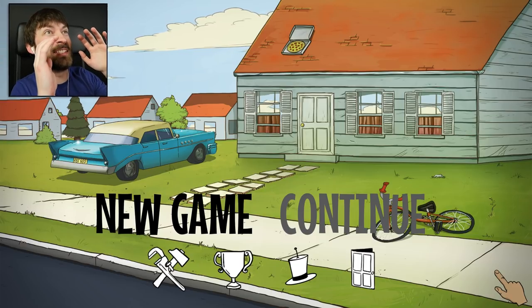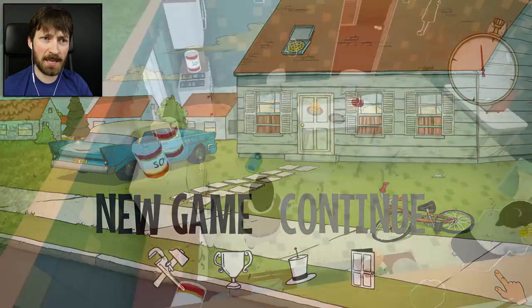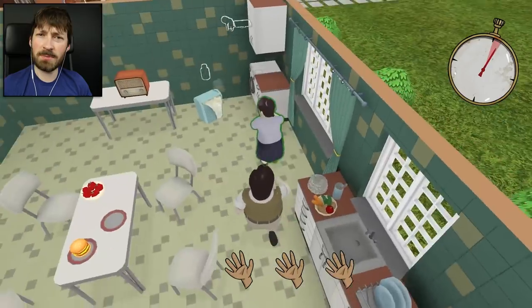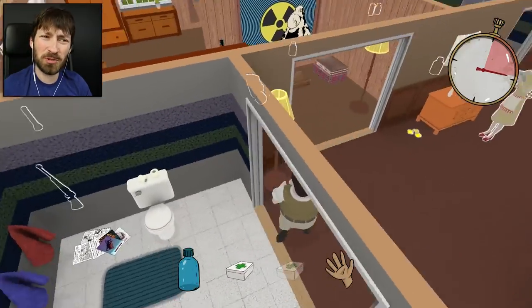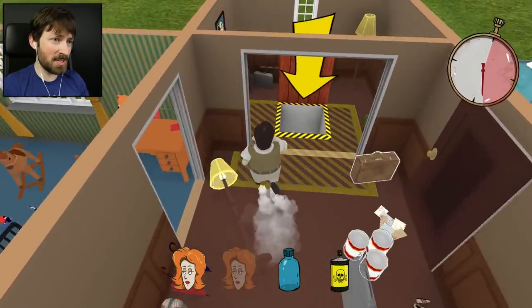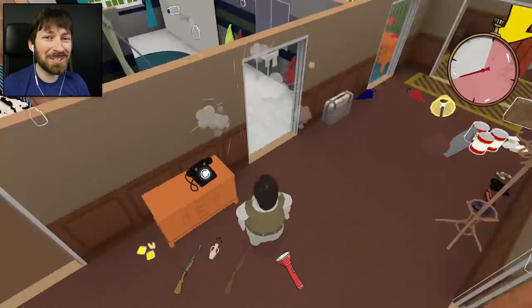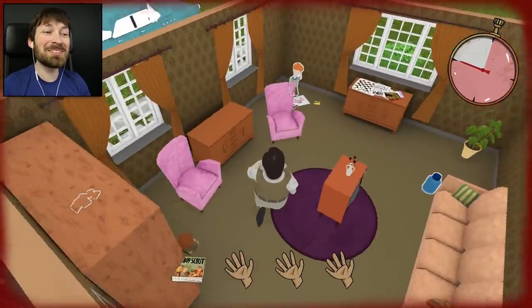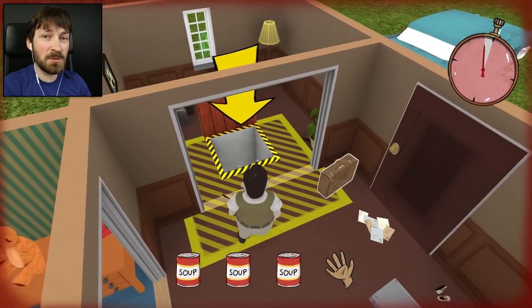What's up guys, and welcome back to 60 Seconds! For today's episode we're going to try once again to get a new ending for this game. They updated the game introducing three or four new endings that we haven't seen before, and it's going to be really difficult. I'm going to streamline this episode and cut out as much stuff as I can that you guys have seen time and time again, including the scavenging. I need to survive long enough not only to find the new ending, but to dodge all of the old endings that we've already seen before.